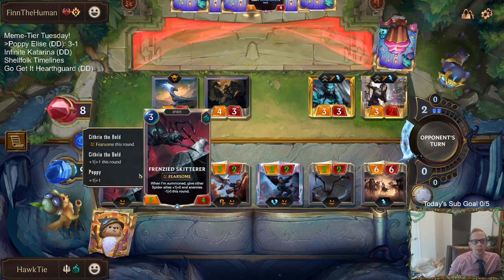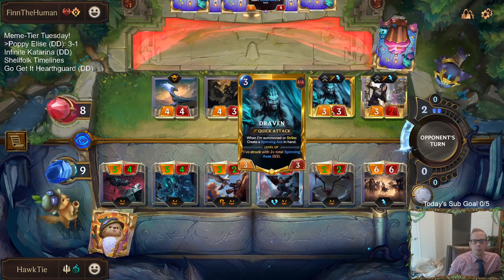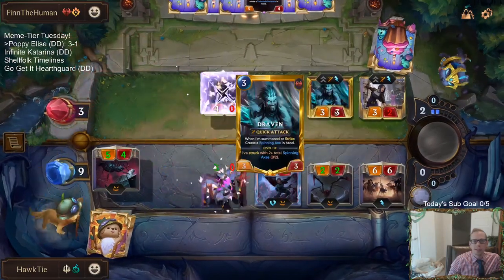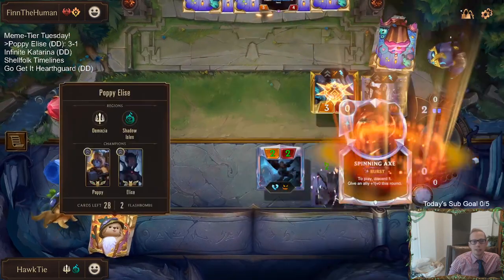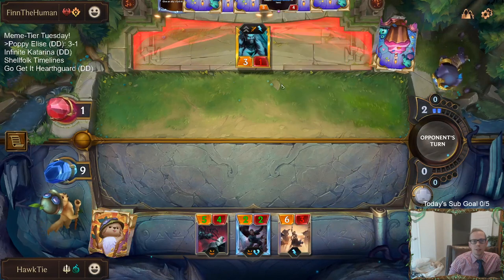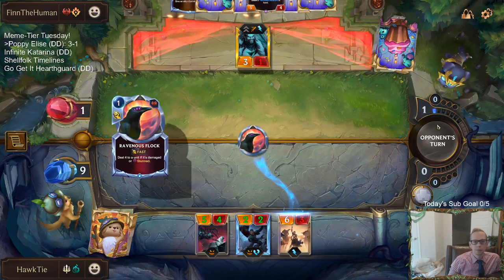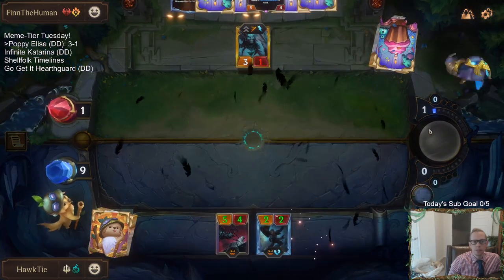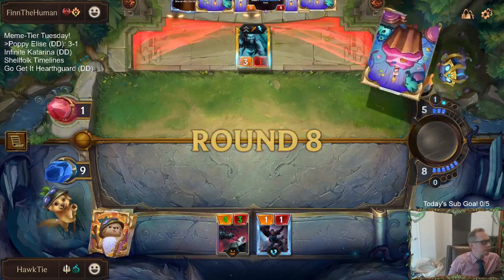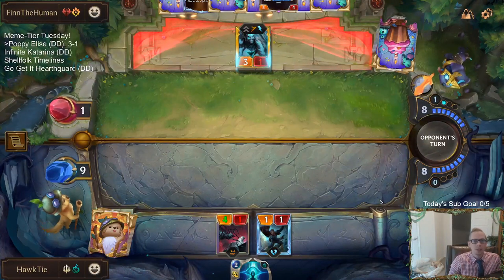If I Vile the 4/4, it still just blocks one of these — that doesn't matter. Like these two, they can't block the twos, but one of them still gets two. Which one would I rather them have alive? I guess I'd rather them have the Draven alive than the Caitlyn alive. So if I Vile Feast the Draven, then they just do the opposite and have the 3/1 Caitlyn. Yeah, they still have a million cards over there. I don't have any way to do one-pointed Nexus damage, do I? I don't have any Drain for one-type cards.